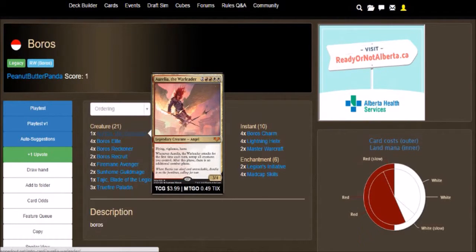Starting off we have one Aurelia, the Warleader, which is a 3/4 for 6 — two colorless, two red, two white — with Flying, Vigilance, and Haste. Whenever Aurelia, the Warleader, attacks for the first time each turn, untap all creatures you control. After this phase, there is an additional combat phase. So if you do manage to get her out, she is amazing — she allows you to attack twice.